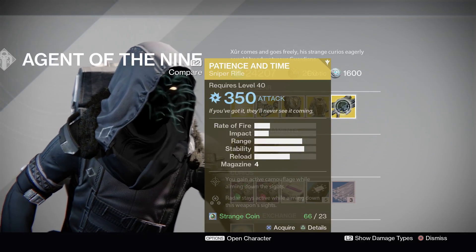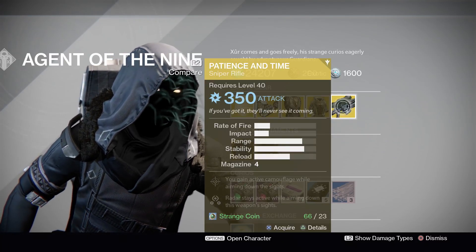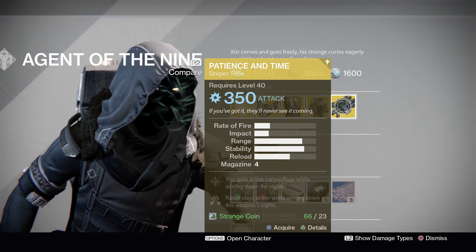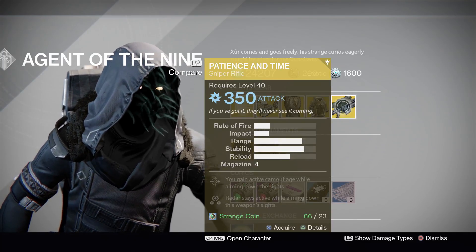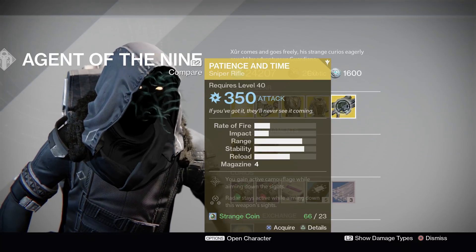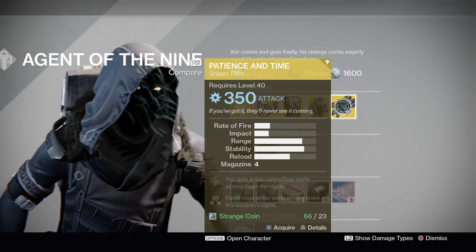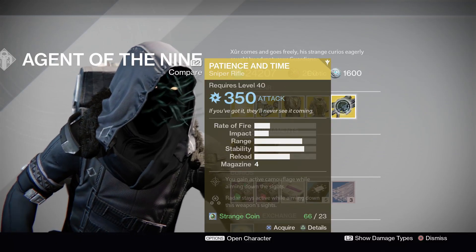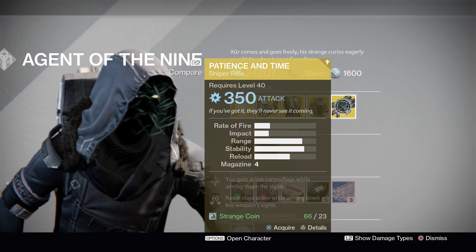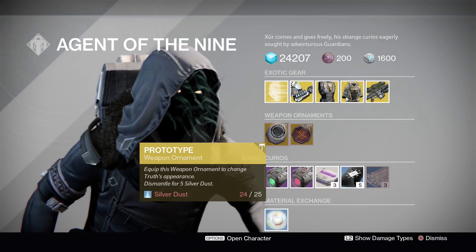Finally, for our weapon, we have the Patience and Time sniper rifle. This used to be very fun to use — you rarely see it anymore because there are so many other good snipers out there. The cool thing about it is you gain active camouflage while aiming down the sights, so you actually go invisible while aimed, making you tricky to find on certain maps. It also has Third Eye on a sniper rifle, which is very unique. If you don't have it, I recommend picking it up, even just for nostalgia.